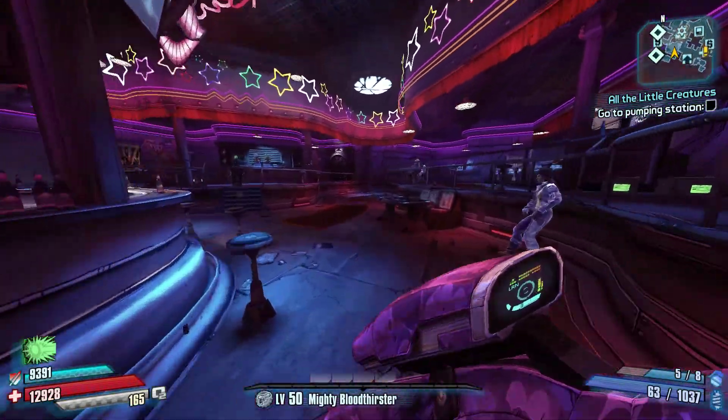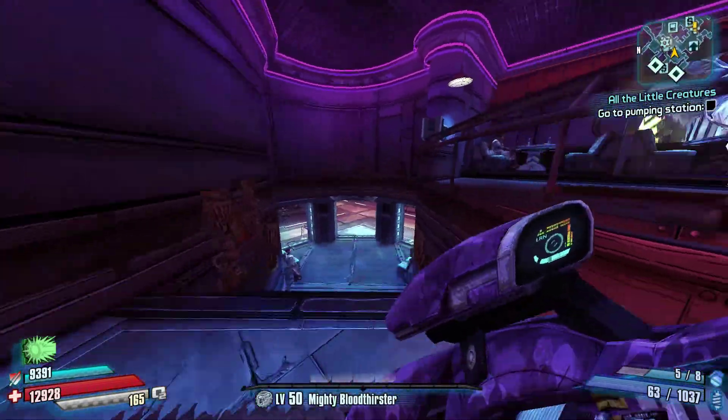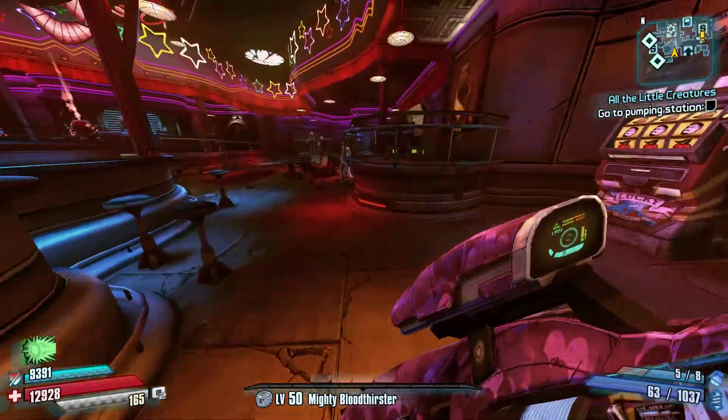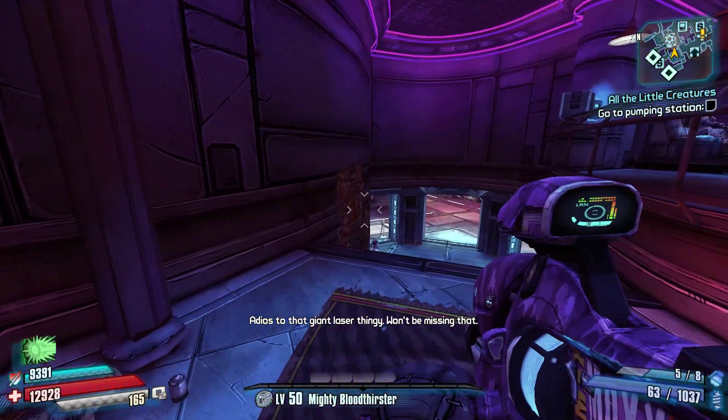So if you want a level 50 Vibra Pulse, that's how you do it. Fast travel to Serenity's Waste, just drive to the map exit to Concordia, run over to Moxie's Bar, and open up your chest and grab your Moxie gear at the level that you are at at the end of the game.